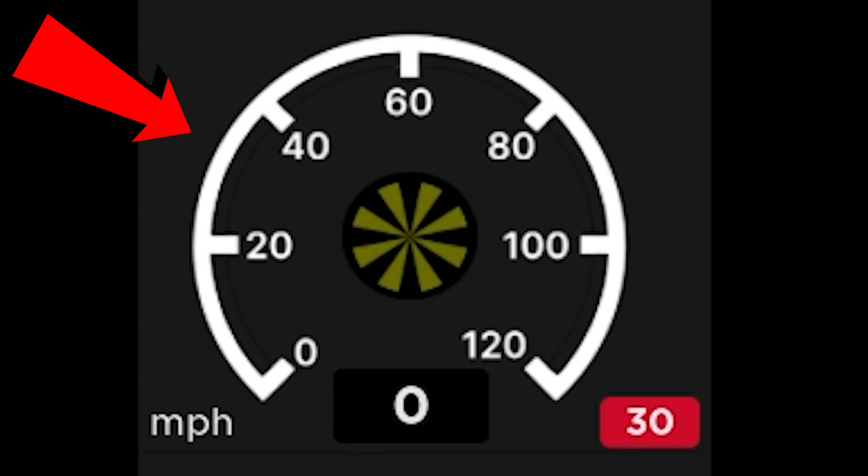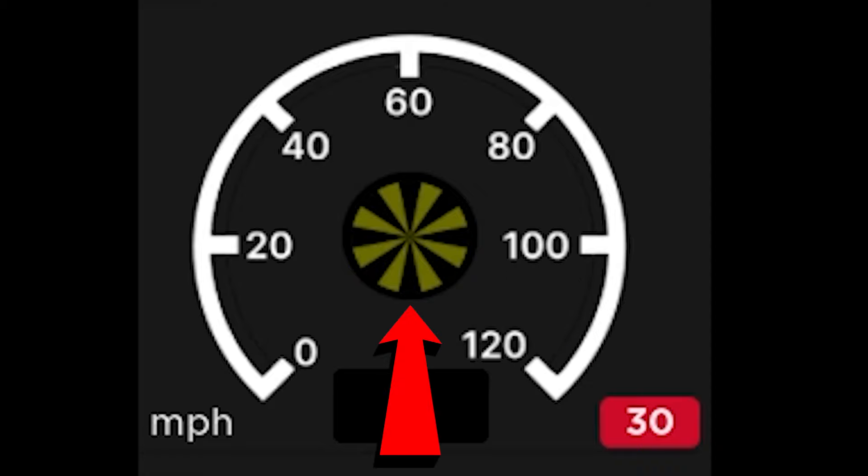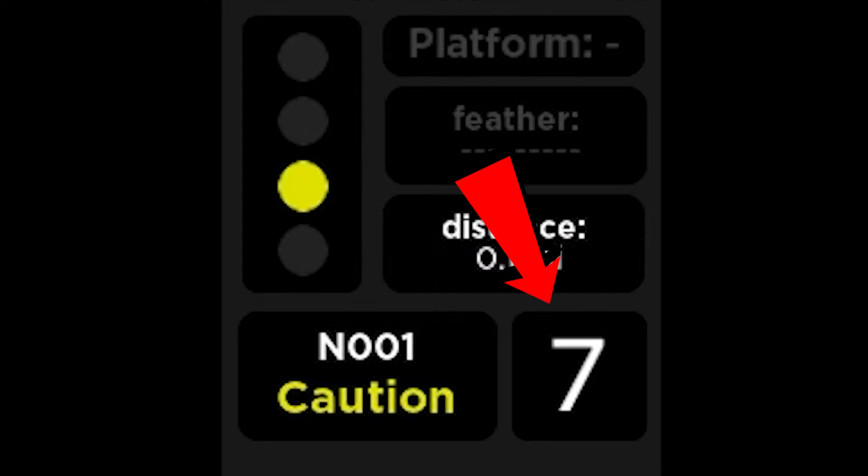The next square shows a working speedometer with a speed limit in the bottom right, and also the AWS alarm is in the middle. The next one is the next signal, which displays the platform you're on at a station if the next feather signal is illuminated, the distance to the next signal with the aspects on the left. It also includes the signal head code on the bottom with the aspects, along with the platform you'll be going onto when approaching a station.